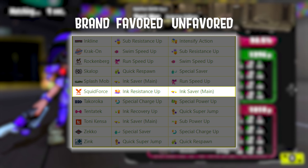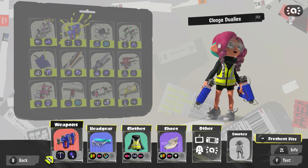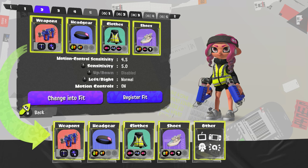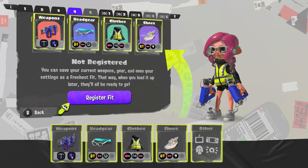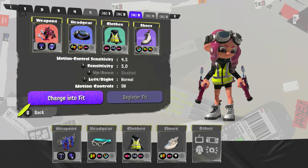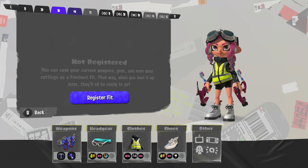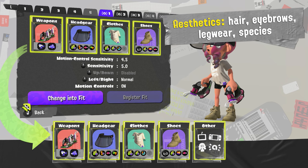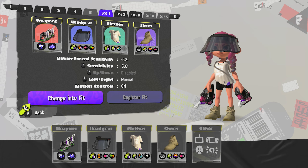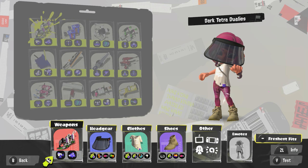Alright Negus, take it away for the second topic. Yo, what's good guys? Thank you for having me Chase. So the second point is that you can save your gear builds and settings so you don't have to change them over and over again. By pressing the minus button, you're able to find your freshest fits, which lets you save up to five gear builds. With that, you're also able to save your motion control settings — great because you don't have to change it every time you switch to a different weapon. The only problem is it doesn't save your aesthetics. You can still do it with the amiibo though, so I mean at least that's great — Nintendo really wants you to buy these amiibos.